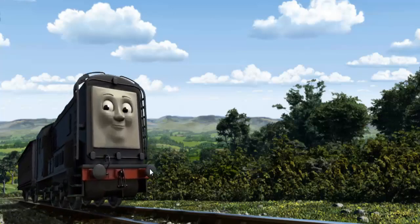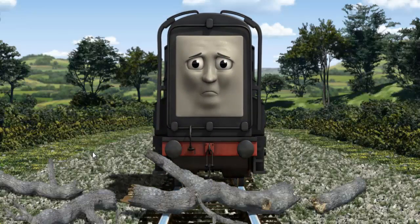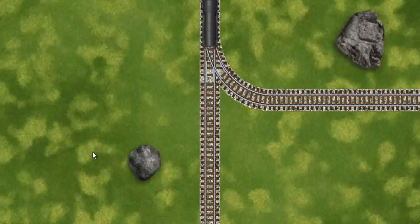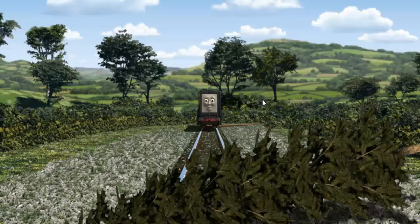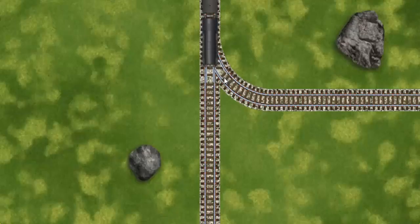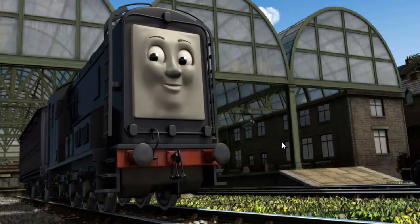Diesel went through the countryside. Suddenly, Diesel had to stop. He would have to go another way. Help Diesel find the track that goes nearest to the smallest rock. Diesel was on the wrong track. He needed to go a different way. Help Diesel find the track that goes nearest to the smallest rock. Let's go! Diesel arrived proudly at Knapford Station. With your help, he was a really useful engine.